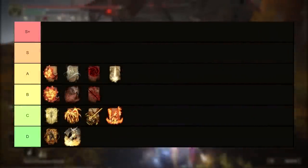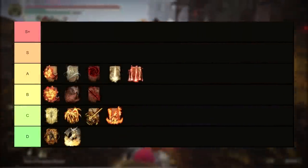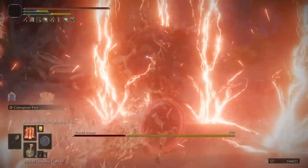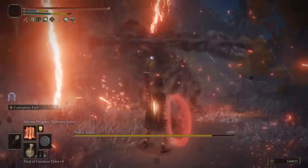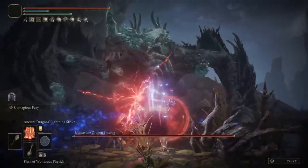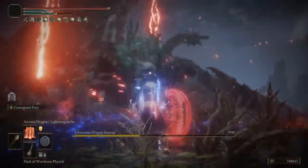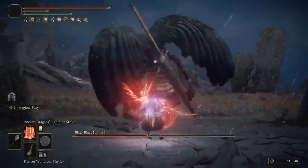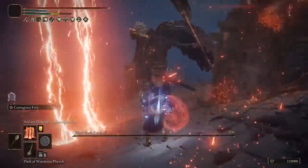Finally on the A tier is Ancient Dragons' Lightning Storm, which in PvP is nearly useless as people will just dodge it every single time — the windup is long and the range is short — but in PvE this thing is nearly unmatched. It absolutely shreds bosses for thousands and thousands of damage when you build around it, becoming an absolute death machine to anything that isn't particularly resistant to lightning damage.